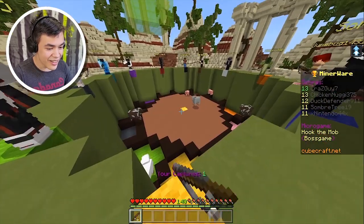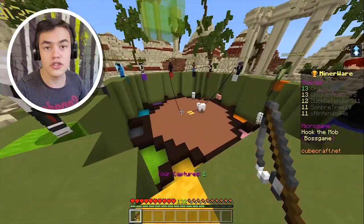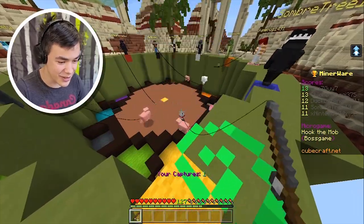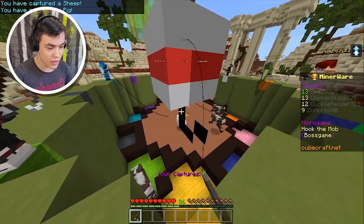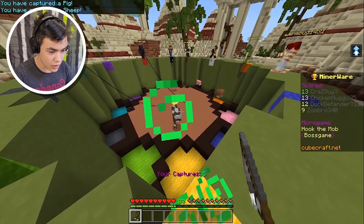I'm trying to pull it, but it's not working. I've only got one. This green guy keeps stealing my stuff — how does he keep doing this? I'm just gonna focus on the others. I need this — don't steal this from me. Yes! We got five, we got this.